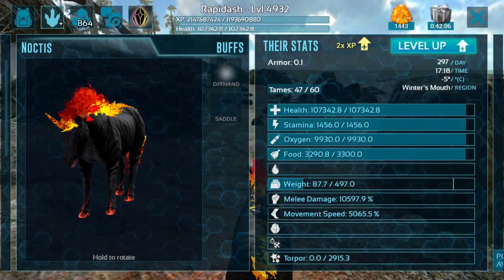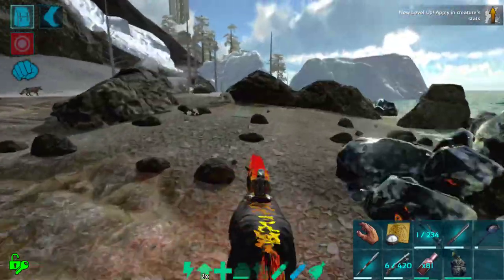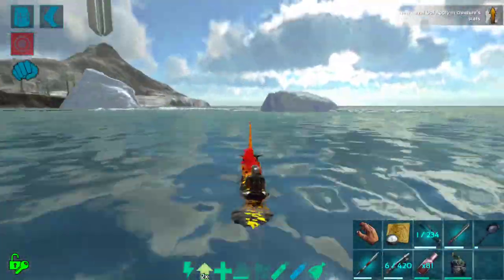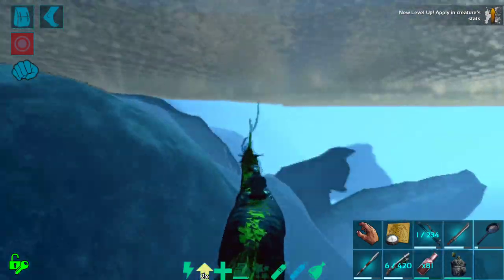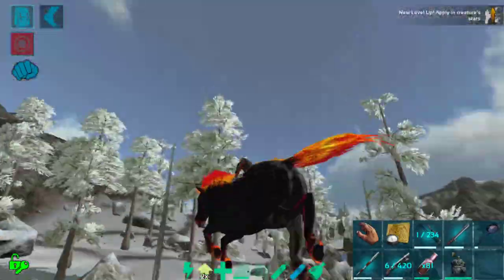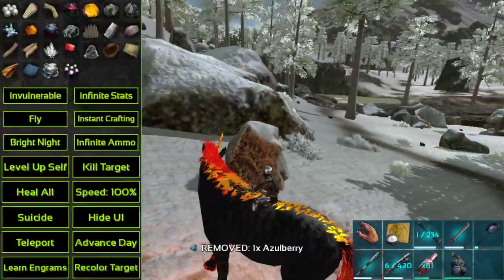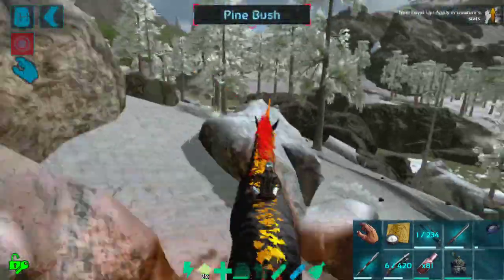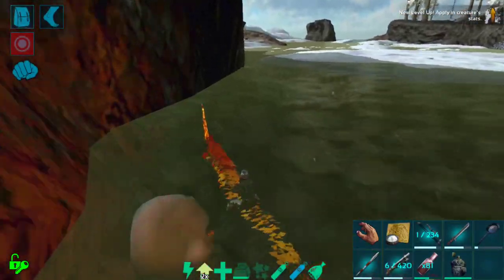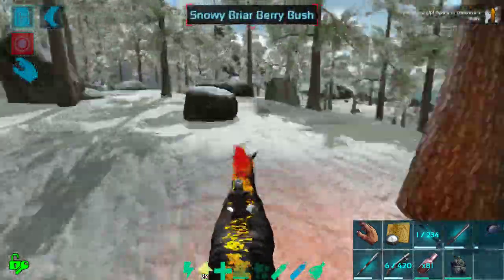We're back. I went ahead and leveled up the Noctis — we now have 5,065 movement speed and we are going to test this out. I'm already having trouble steering. Oh boy — I think we just glitched through an iceberg. We're massively fast in the water. Oh no — we got the flying bug! I may turn on invulnerable just in case since I always end up flying across the map at this movement speed.